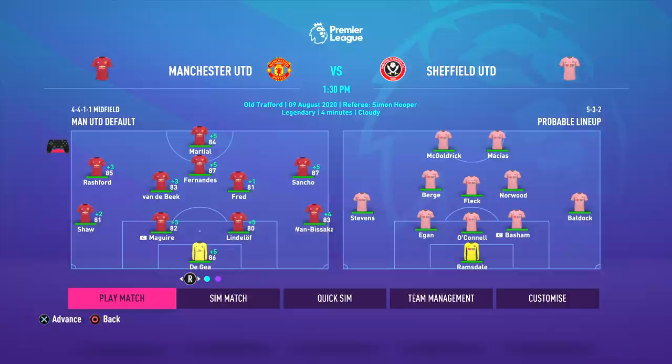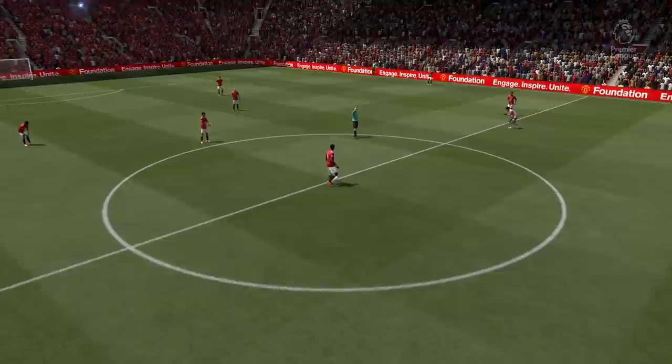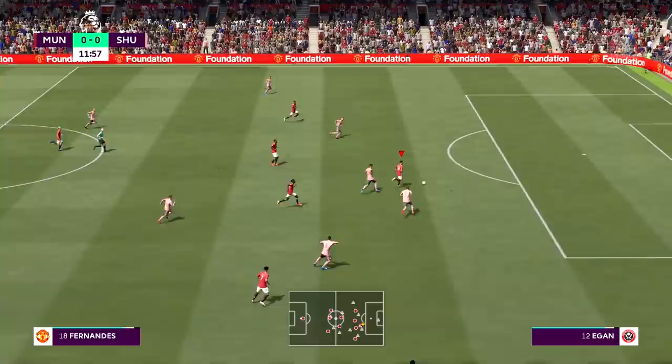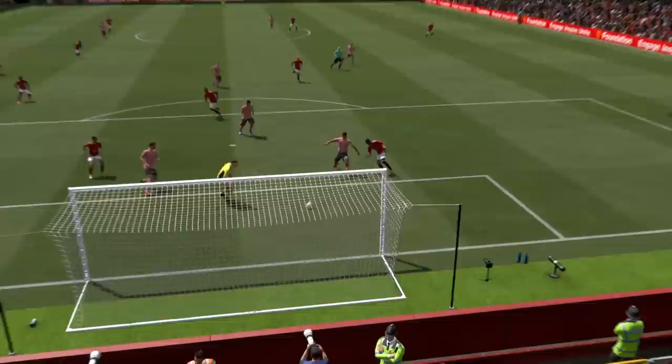We've reached the start of the Premier League season, playing at Old Trafford against Sheffield United. There's the probable lineup — we've got a very strong team. Van de Beek starts, Sancho starts as well for his Premier League debut. All the guys have some boosted stats too. Sheffield United shouldn't be too hard, but we're playing on legendary difficulty. Ten minutes in, Bruno Fernandes plays it across to Rashford and we go 1-0 up straight away — Rashford with the first goal of our campaign.